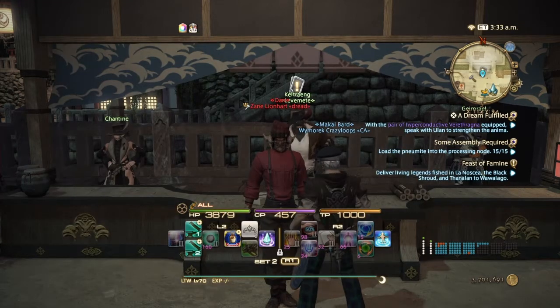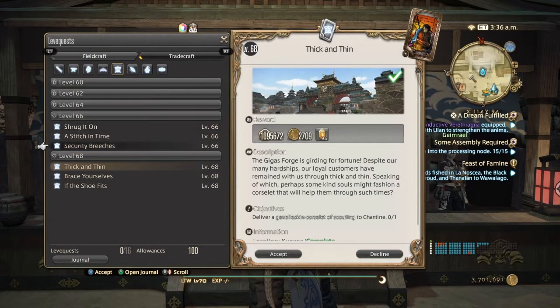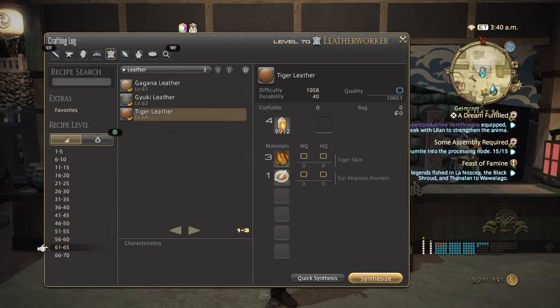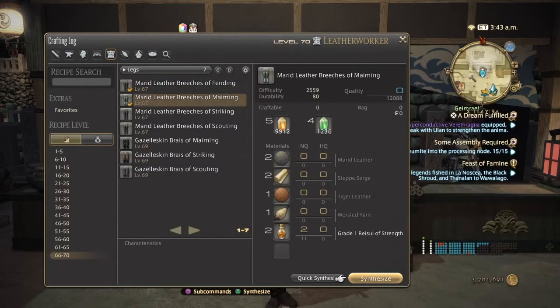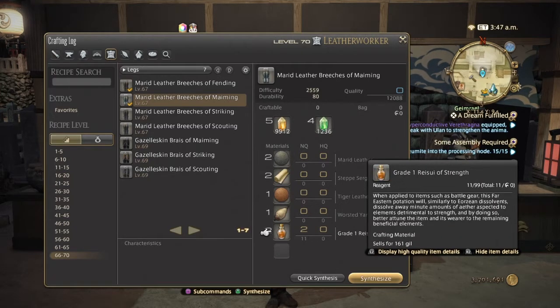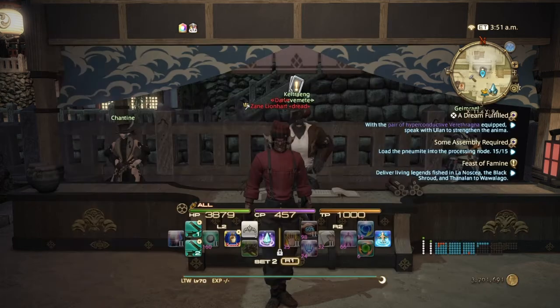Level 64 is probably the leve quest you'll enjoy most. At level 66 you have 'Security Breaches,' where you'll be making a pair of Married Leather Breeches of Maiming. As you can see, this is where it gets really complex — you have the Married Leather, Steep Serge, Tiger Leather, Worsted Yarn, and the Grade 1 Racy Suite of Strength. This is a big reason why you probably won't want to do these, as I'll explain with the last one at level 68.